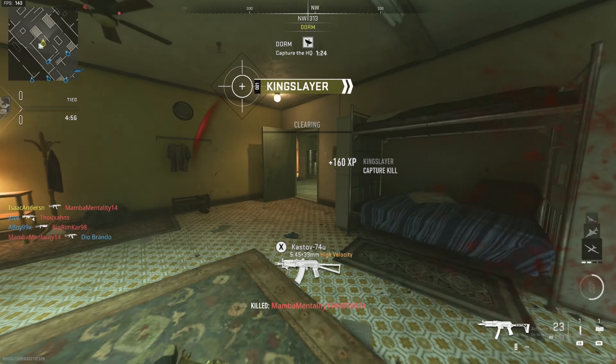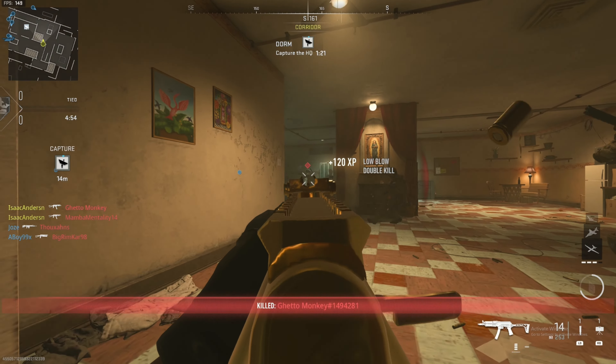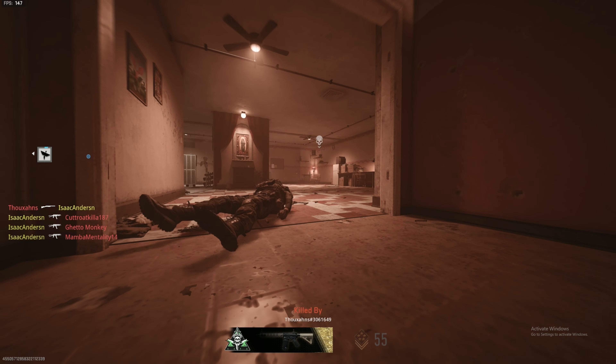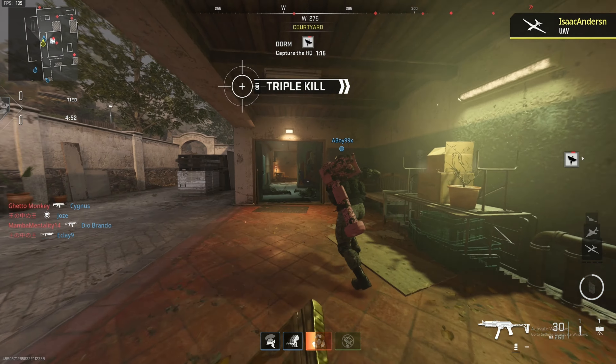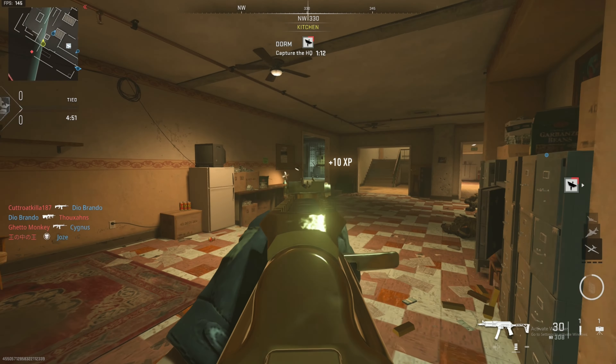I can't see anything! Can't see anything! Charging mags! HQ is online! Captain the objective! The enemies are on the headquarters! Be in the area! Secure the HQ!